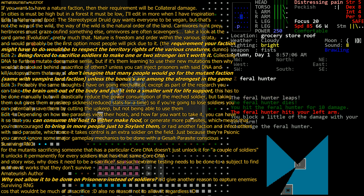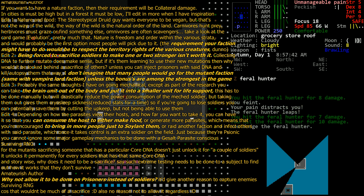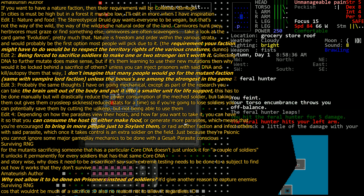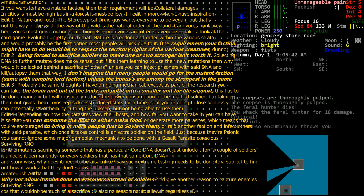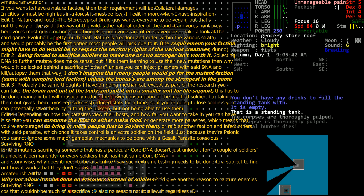Yeah, that's a really good idea. You're encouraged to bring in more people or just assault them. That sticks with the element of sacrifice. Granted, if they're prisoners it's not much of a sacrifice to you, but technically prisoners are a resource — potential soldiers that could join you — so yes, it is still a sacrifice, it's still resources you're consuming. So yeah, I absolutely like that — very good idea.